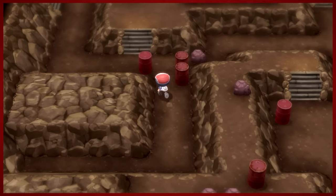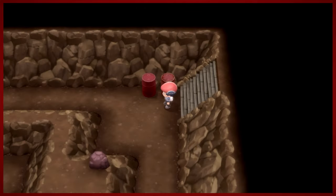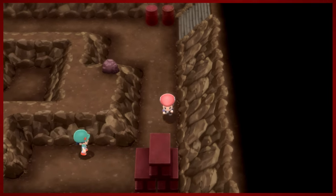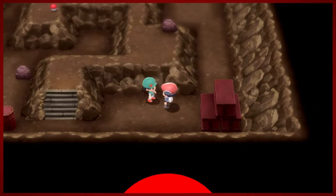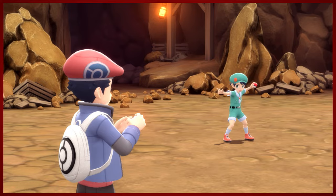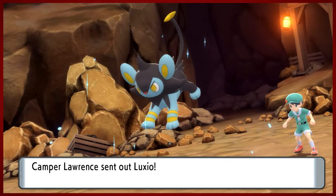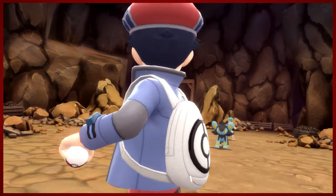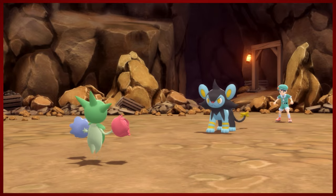I'm probably gonna burn through a lot of these repels today because I am not a masochist and I hate wild encounters - especially having to edit them out, that's why I don't do it. This guy likes to camp, that's why he's in a cave. It's the best place to camp. Maybe that's where you'd find a furry creature of the bear variety, which I am very scared of.